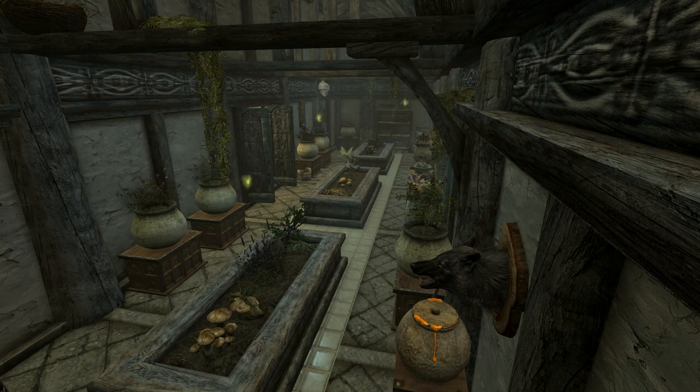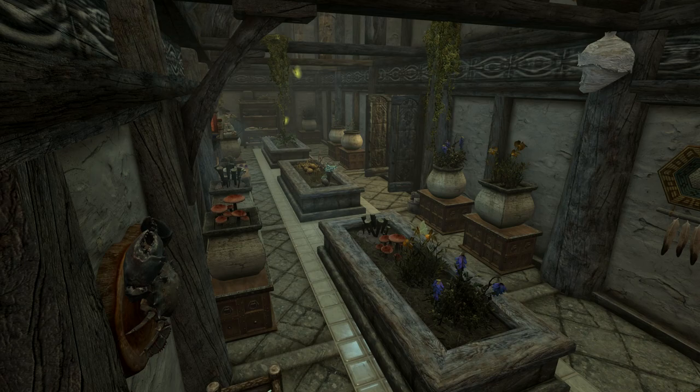Here we have Hearthfire Greenhouses by Mayania. It's PC only. This is a nice, functional and vanilla-friendly greenhouse for any wing of any manor, with extra displays and insects in jars, etc. There are 22 dirt plots ready to use — that's four more than the original greenhouses. The mod only adds objects and doesn't add the walls, so you'll have to build the concerned wings and leave them unfurnished for installation. You must build the kitchen for any east wing, the greenhouse for any west wing, and the trophy room for any north wing.